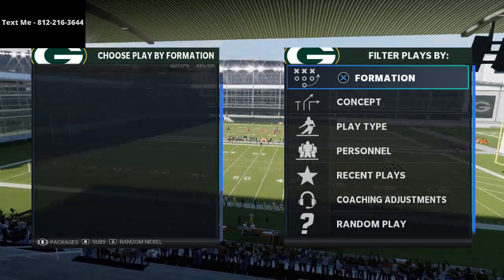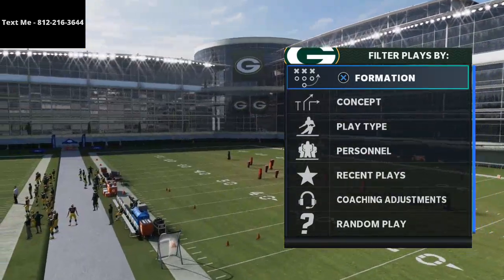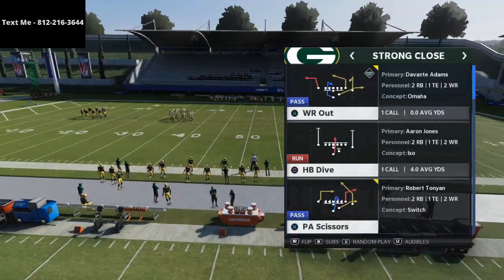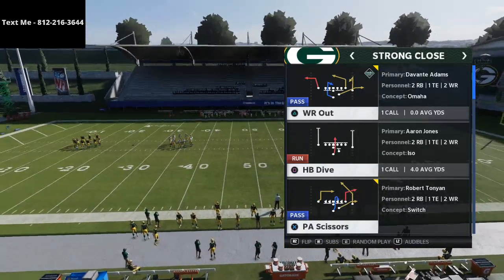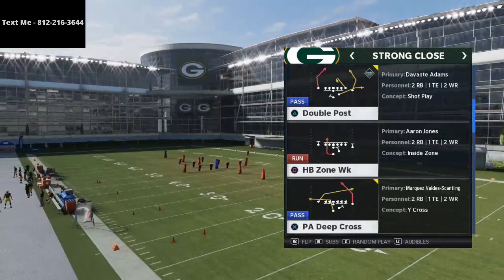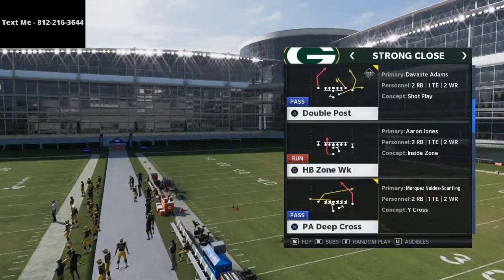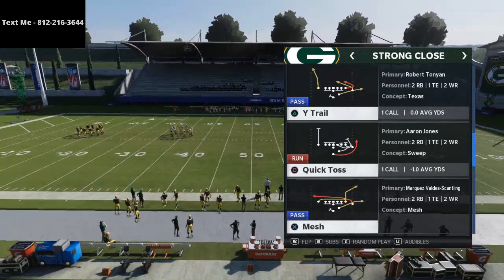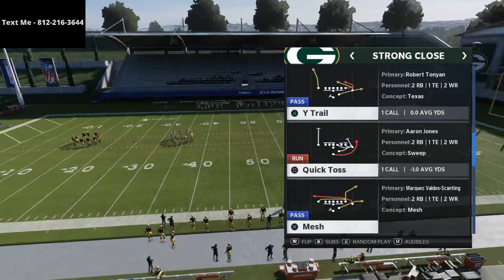I wanted to show you this — it's a really good Cover 3 beater in my opinion, and it comes out of the Strong Close formation. Strong Close might be one of the better schemes this year because of how effective the run plays are, but also because of the simple passing concepts it allows. We're specifically using the one out of Las Vegas, but you can also do this out of the West Coast playbook and many others. The pro personnel — two running backs, one tight end, two wide receivers — is going to become much more popular heading into the tournament club series.